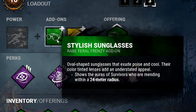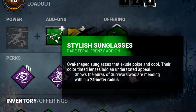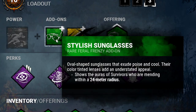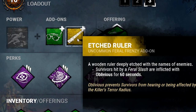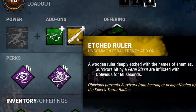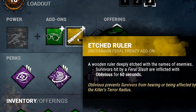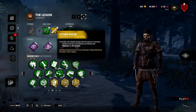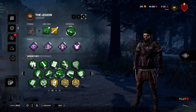You run Stylish Sunglasses and Etched Ruler. Stylish Sunglasses allows you to see the auras of survivors who are mending within a 24-meter radius. And Etched Ruler — when you hit someone with a Feral Slash, they're inflicted with Oblivious for 60 seconds, a whole last minute, which is incredible when you compare it to other add-ons, not even just for Legion, but other Oblivious add-ons for other killers.